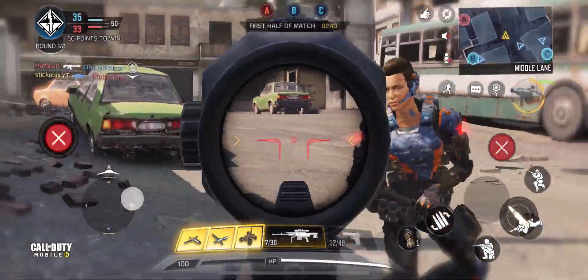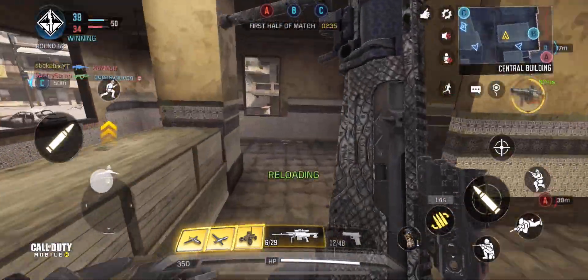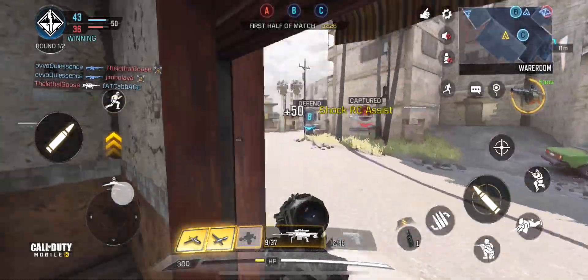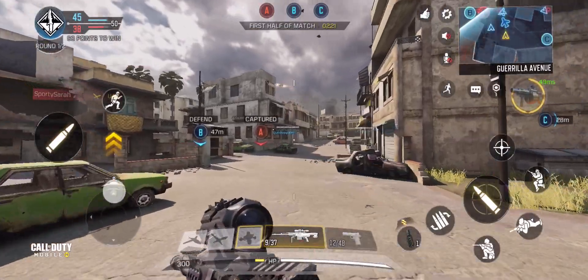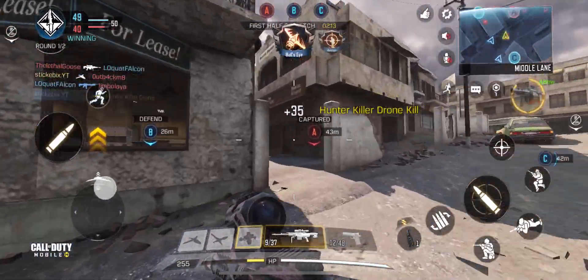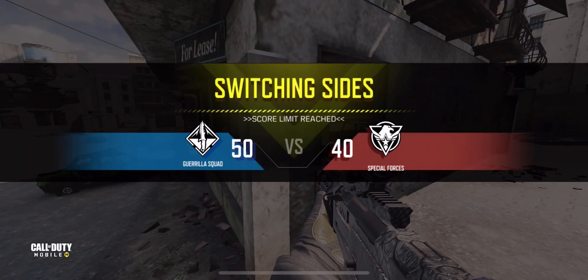Come on, that was a nice shot - I'm going to run away and reload. Zap him, zap him, he's right there. What, why couldn't I just zap that guy? He was literally right there. Get the old drone in the air. We're 10 points ahead of the enemy, we're doing this so far - that's what we like to see.